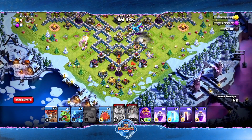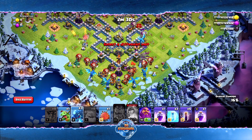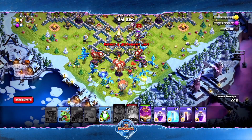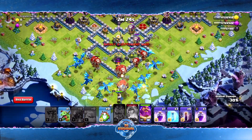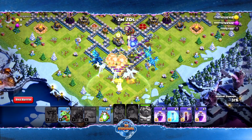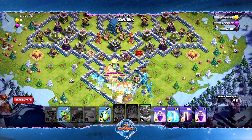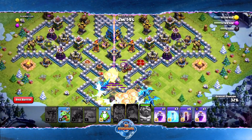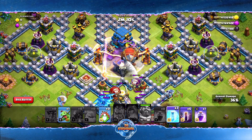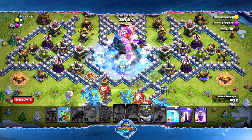Now we're going to drop our balloons, drop our E-drags, drop our ground Warden, drop our blimp, and just let them rock. We're going to wait until the blimp is almost at the picture, then we let the blimp get in here. We're going to pop two freezes — we don't want those Inferno Towers doing damage.